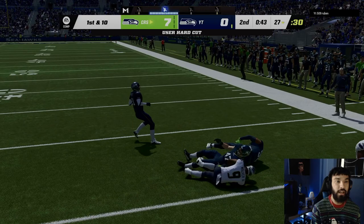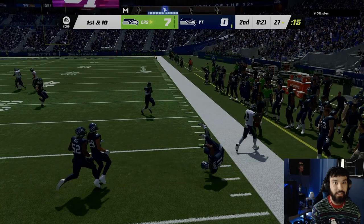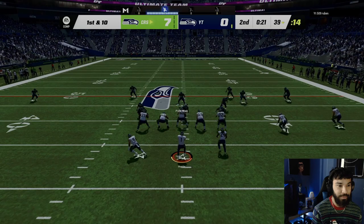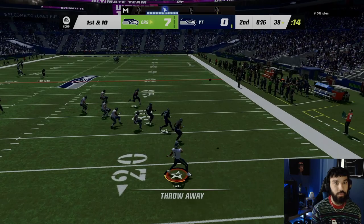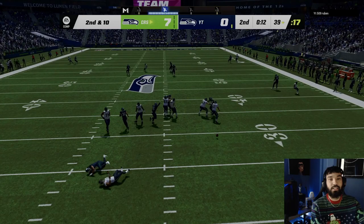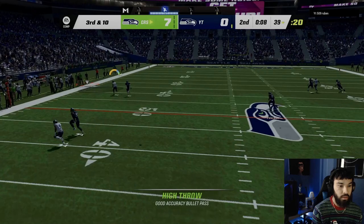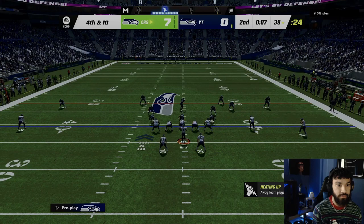He's coming with heat again — nice throw, he's still up, get out of bounds! We're trying to get Ken Walker involved but he's sending so much heat and has Peppers manned up to him. We gotta throw it away — nothing's open. Second and ten — if you press with Dion you're gonna get torched. Third and ten — let's cook up a quick dot with DK — high ball, he didn't complete it.